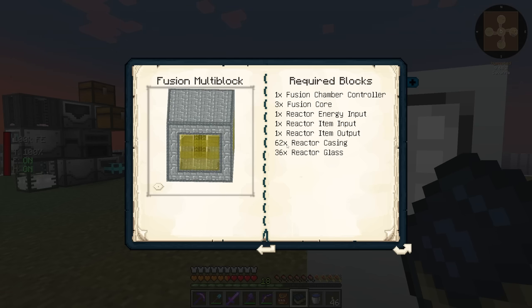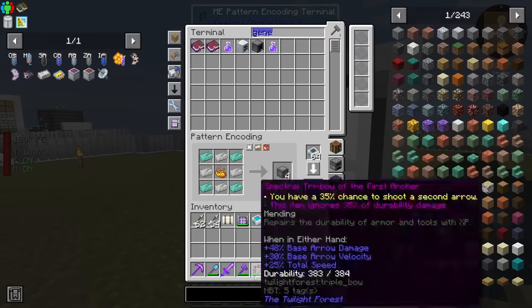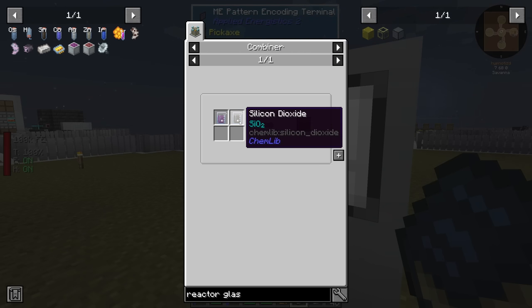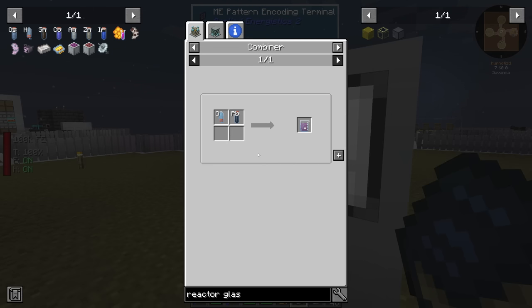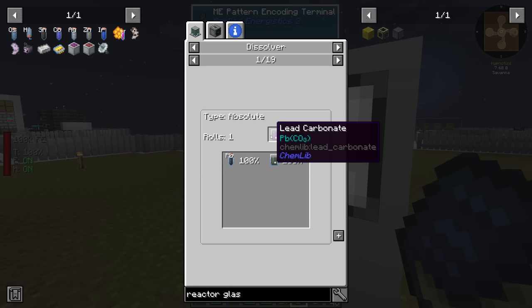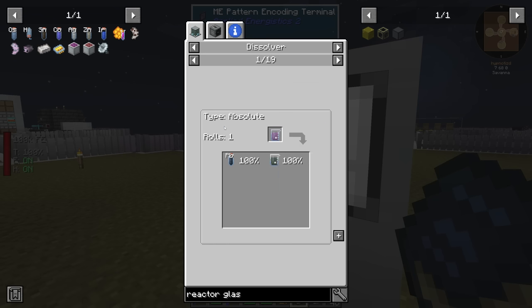To make reactor glass you need to do it in a combiner with lead oxide plus silicon dioxide. To make lead oxide you need oxygen and lead in a combiner. To get lead you need lead carbonate, and to get lead carbonate you need lead and carbonate - it's circular. I noticed it says one out of 19 recipes in the dissolver. You can put lead dust or a lead ingot to get 16 of the lead.